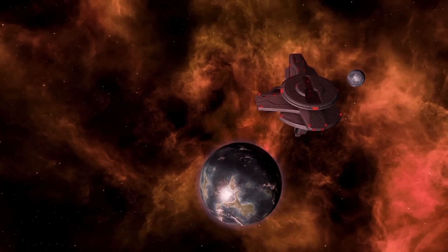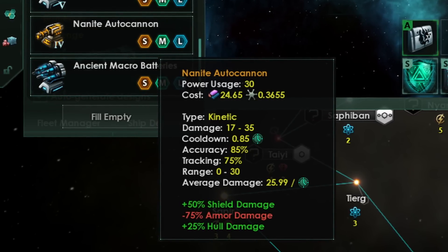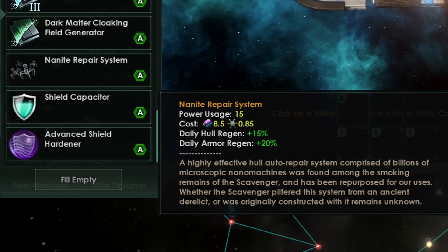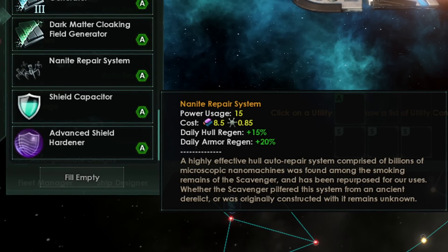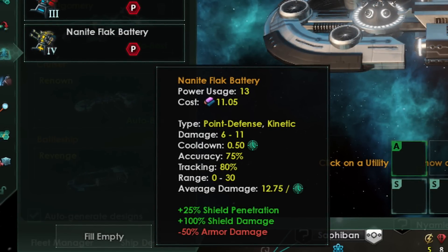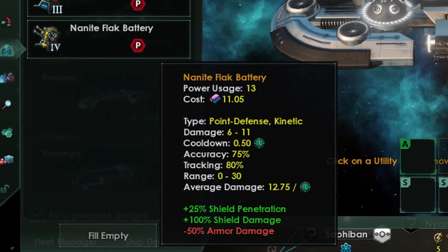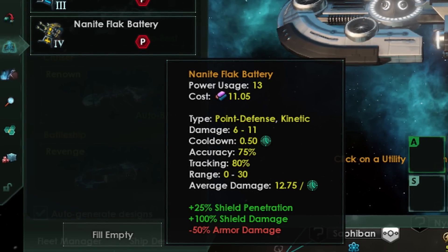The ship components can be used on any ship. Nanite Autocannons do the same as normal autocannons but deal more damage than tier 3, costing nanites — a straight upgrade. The Nanite Repair System is an A-slot that costs alloys and nanites, giving daily hull and armor regeneration as a percentage — better on bigger ships with more armor and hull, very good on a juggernaut. Finally, the P-slot Nanite Flak Battery is a straight upgrade on Flak Artillery, but rather than dealing 75% less to armor, it deals only 50% less to armor, and it doesn't cost nanites. I wouldn't redesign ships around these components, but if a design had a previous counterpart, it's worth the upgrade since you'll be swimming in nanites.